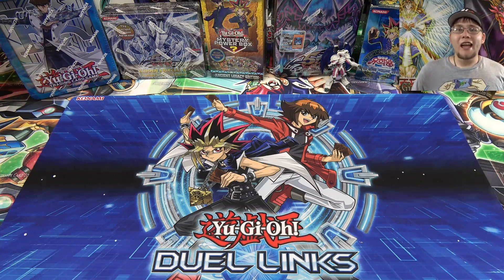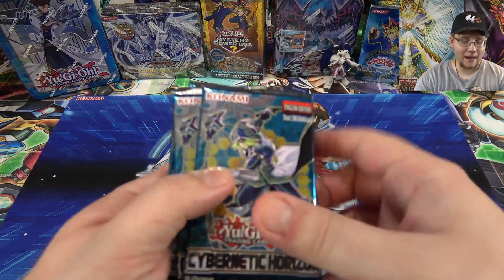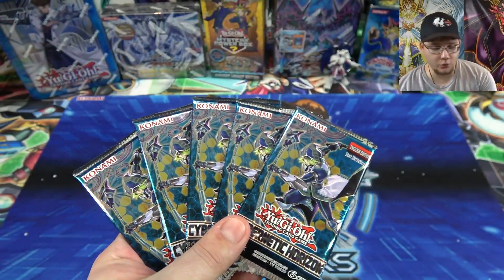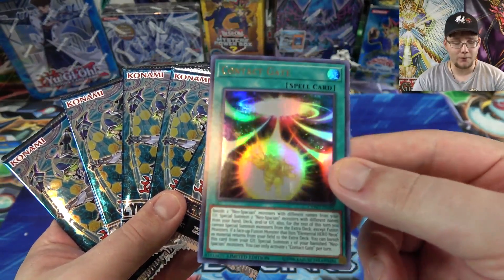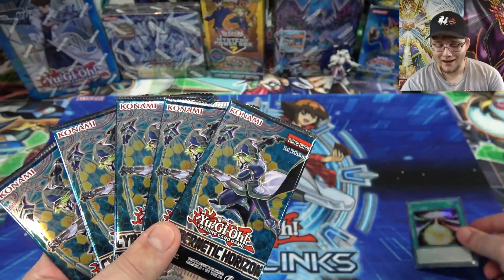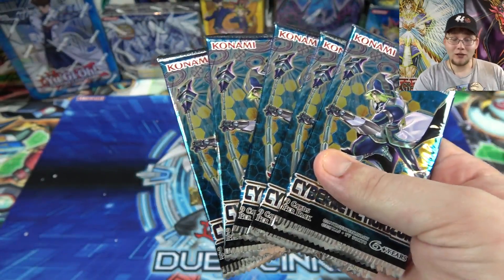What's up guys, this is Cyberknight and today I have another set of sneak preview packs to open up for you. I was able to pick up five more packs from the sneak preview, and that means another one of the promo cards, which is Contact Gate — this is the newest promo card. It's actually pretty cool and I'm looking forward to seeing what the other support is going to be in the future for these.